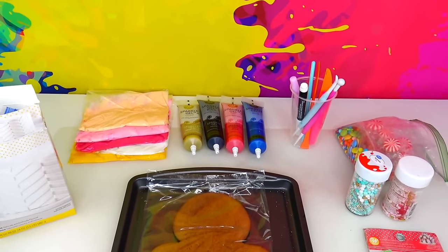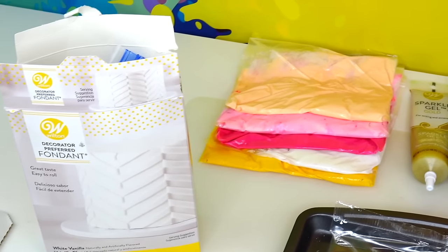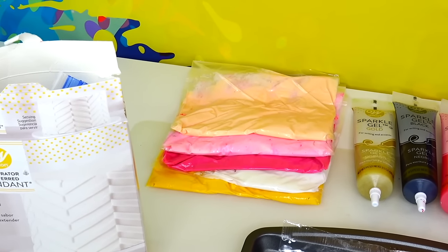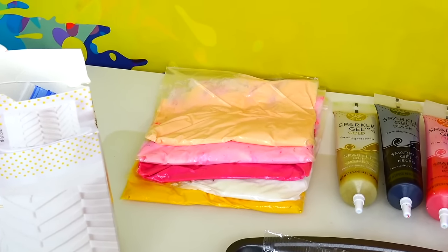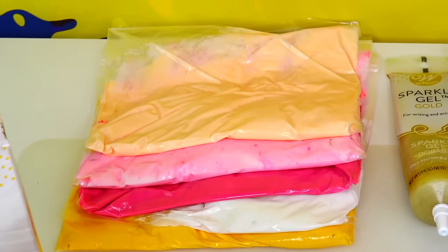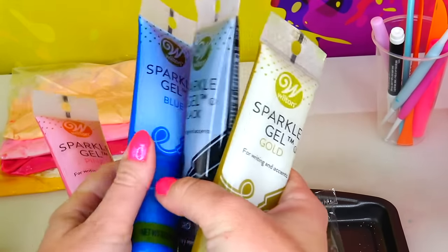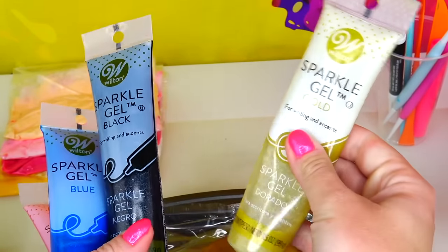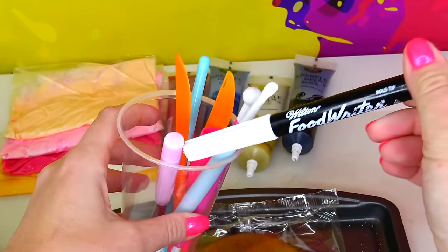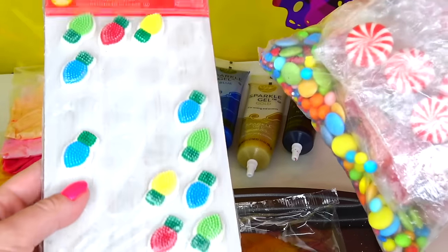Let's talk about the ingredients that we will need for this transformation. Here I have fondant. Next I used my white frosting and pre-made the following colors: yellow, hot pink, light pink, and peachy color for the skin. Here are the gel colors that I will need: pink, blue, black, and golden.